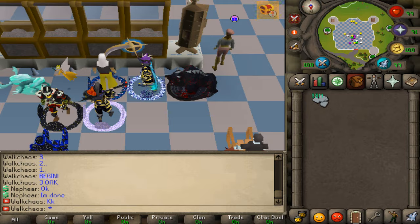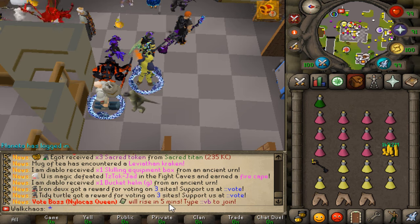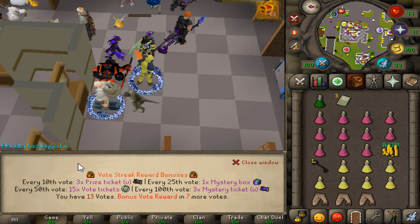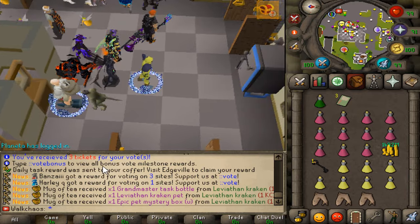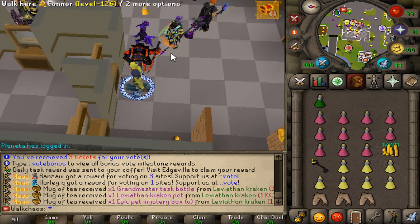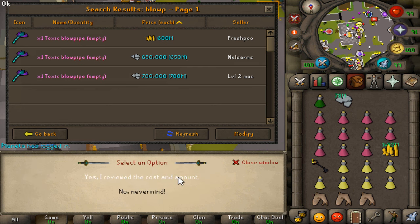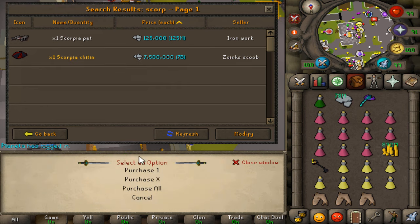Let's go to the Crypt. There's a lovely Nalakos vote boss coming up in five minutes so we're definitely going to participate in that. Everyone is claiming their rewards and I'm getting mine as well. In the meantime, my boy Twister told me the Scorpio Blooper is really good in the Crypt, so we're going to purchase that along with the Scorpio kit for 7.5 billion.